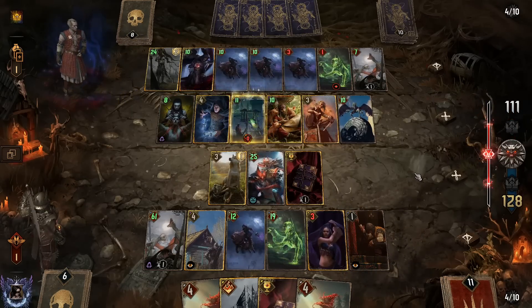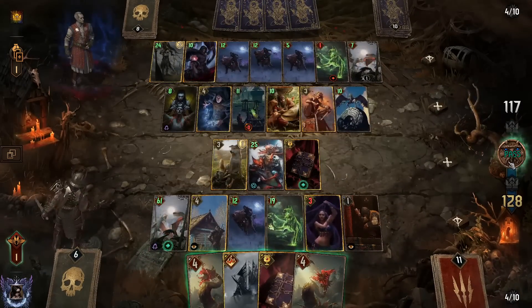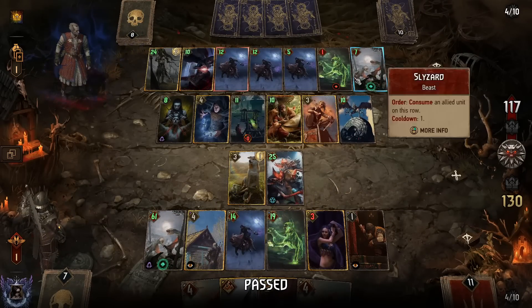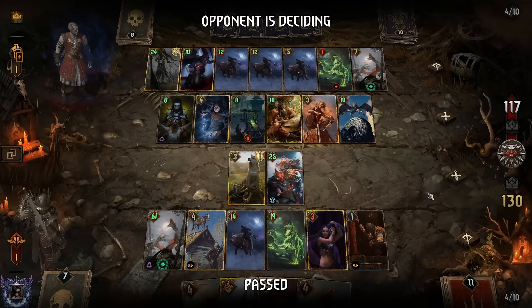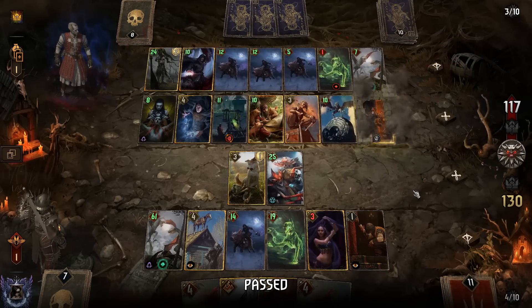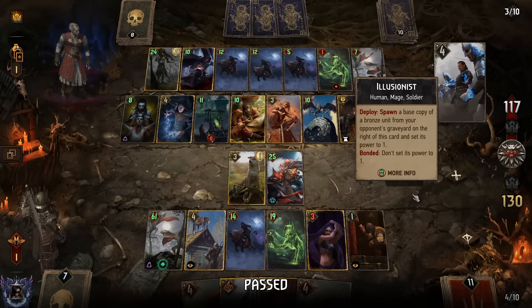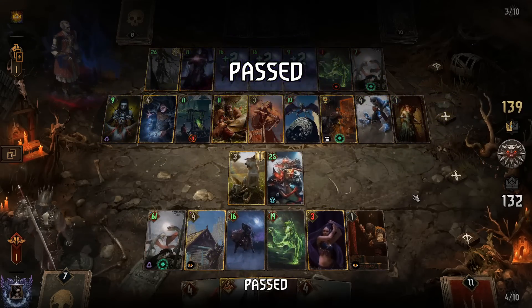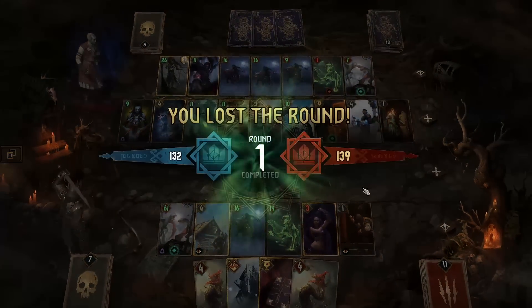They have 6, 7 engines on the board, and we actually get out of this round without sweating too hard. Then they could take a tall punish, whatever. Okay, Truffle. That was a deep round one.